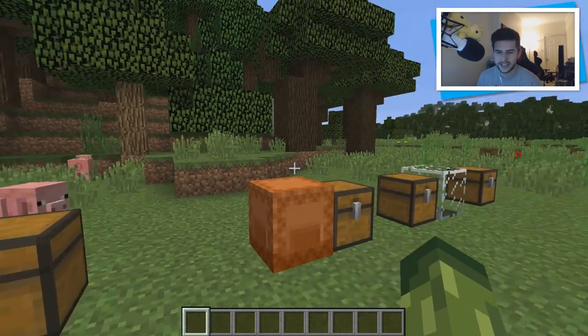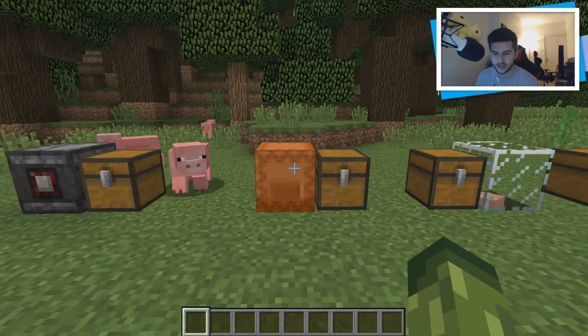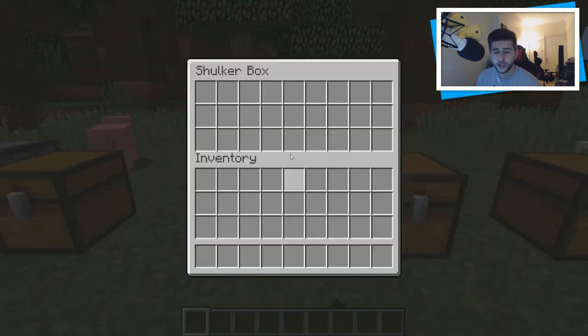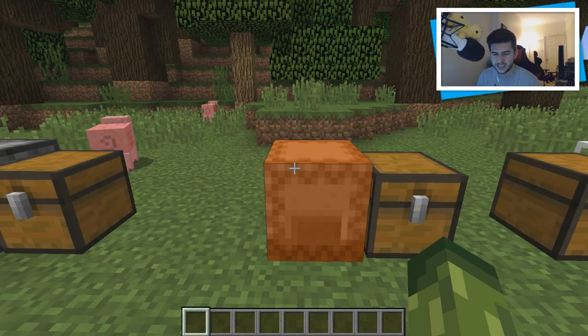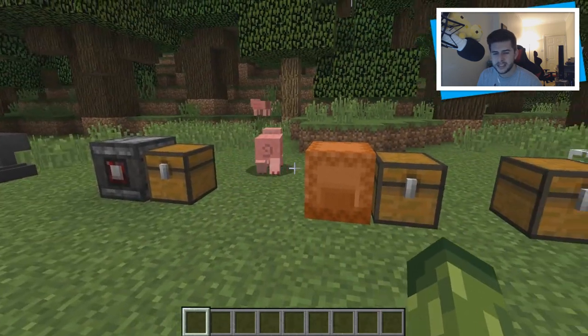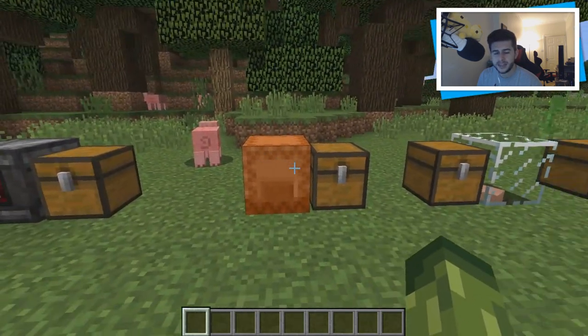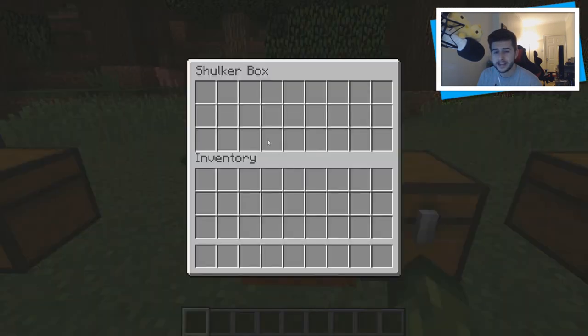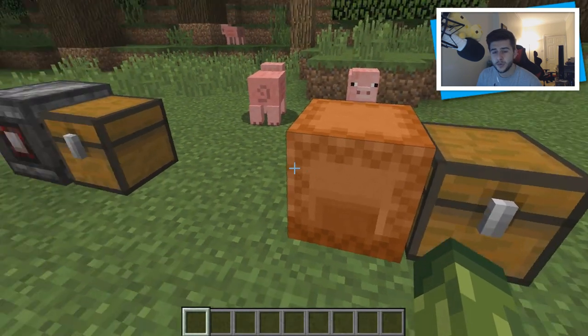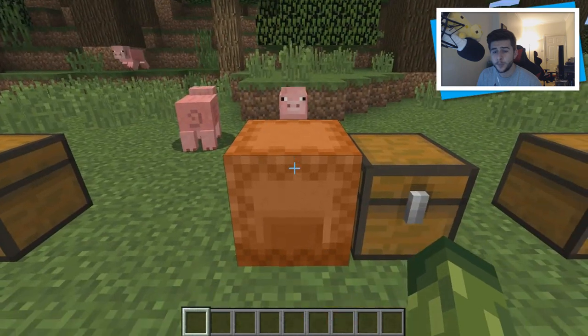Moving on to the more exciting things — I really enjoy this feature. This is the shulker box. Now we have different variations of boxes and chests: the normal chest, trap chests, and the ender chest. I really like the shulker box best because when you put things inside of it and break it, the items can be moved around with the box. These come in all different variations of colors, though in this snapshot 16w39a, dyeing is currently broken.